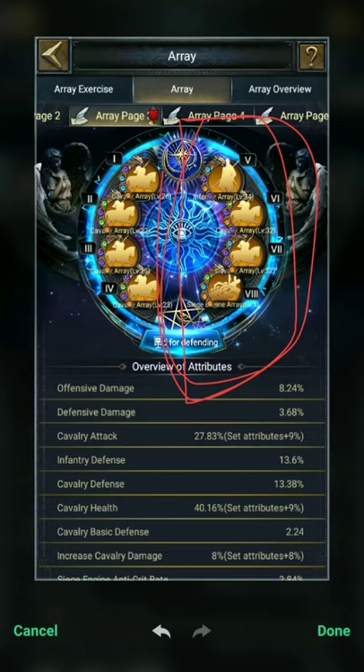These are also really desirable attributes but expensive to get — these arrays cost a lot. Luckily I got some. On the left side are the HP arrays.